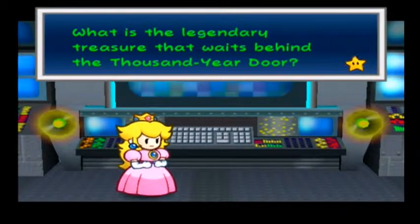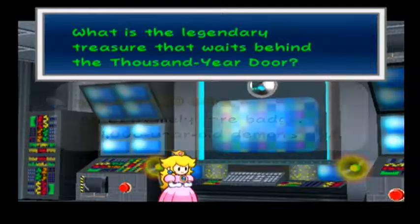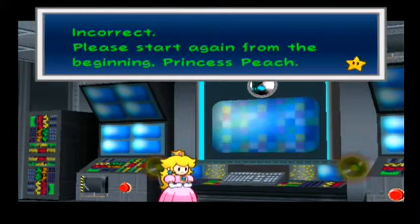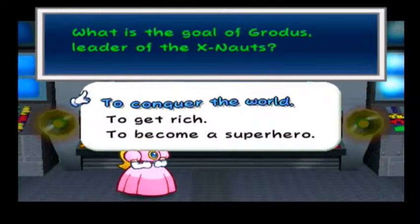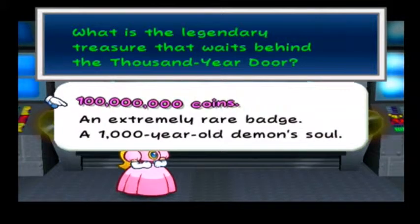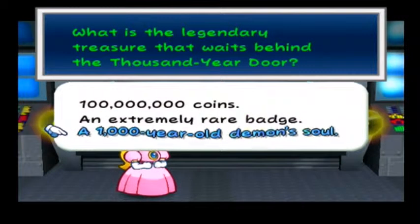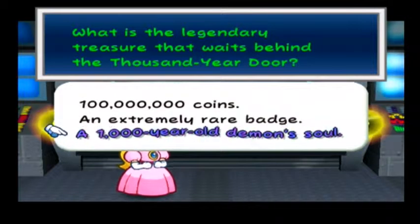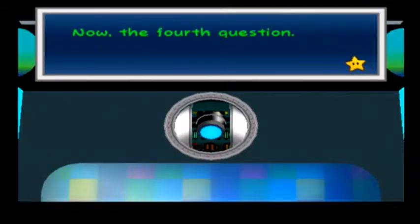What is the legendary treasure that waits behind the Thousand-Year Door? I clicked the wrong thing — that's what I don't like about this. Oh wow, it resets. A hundred thousand, a hundred million coins; an extremely rare badge — which would be cool; a one-thousand-year-old demon's soul. Money, badges, or dark souls — let's go with dark souls. The only way to get that right would be just clicking on it — I mean, it makes sense.